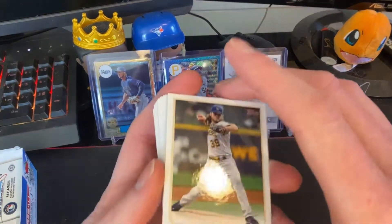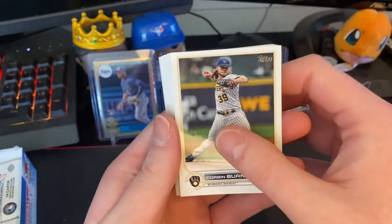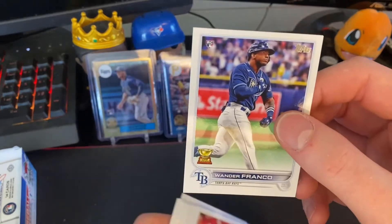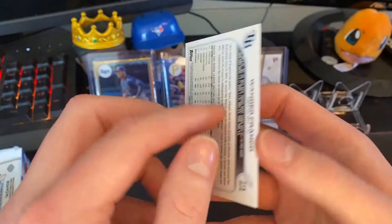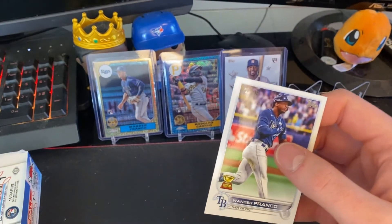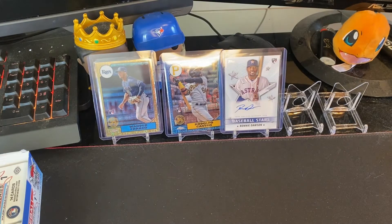What do we got here boys — Corbin Burns leads to Wander Franco! Let's go, let's go, let's go — got the Wander base! Boom, look at that beautiful card. And boom, Wander Franco again!